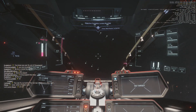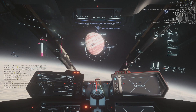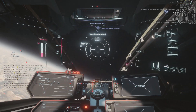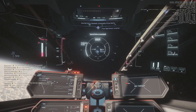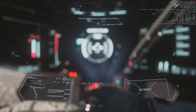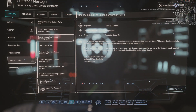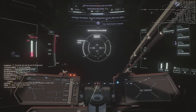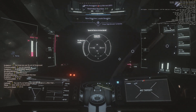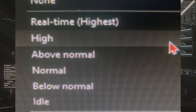An old technique to increase FPS is done by increasing the CPU priority of Star Citizen in the task manager. This can be done by going to the details tab and setting the CPU priority of Star Citizen to high. This can help performance, but this option resets every time you restart the game. What I'd recommend instead is installing an application called Process Lasso and never having to worry about it again. This is an alternative task manager that can save CPU priorities and run at Windows startup. Once you start it up, right-click StarCitizen.exe, select CPU priority, then always, and set it to high.